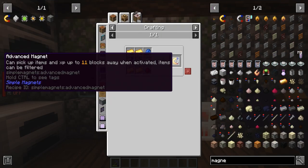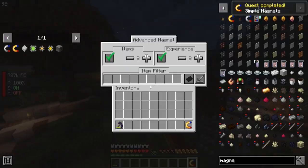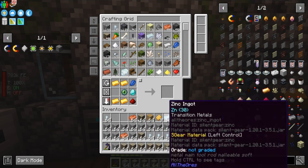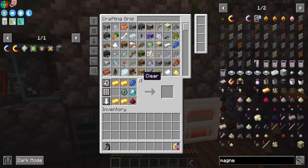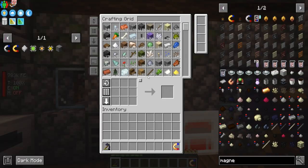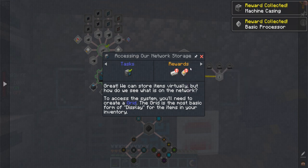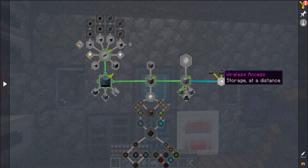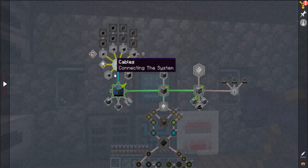Something I want to make real quick is the advanced magnet, and I believe we can make it. We've got a couple quests completed here — we made the crafting grid. It wants us to make a fluid grid and a portable grid, but we won't worry about that just yet. We'll be switching to wireless crafting. We've got an exporter, importer, constructor, deconstructor — we don't need to worry about those too much yet. Disk manipulator — we're good there.